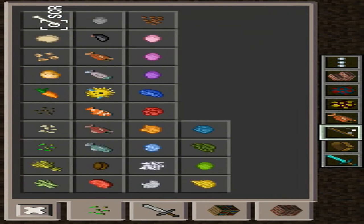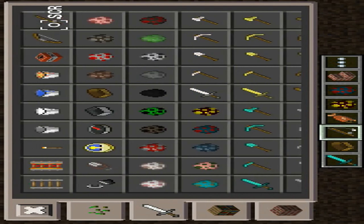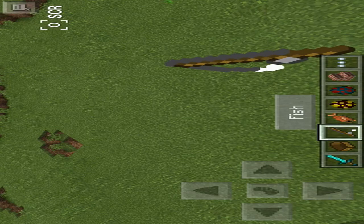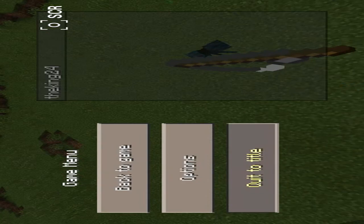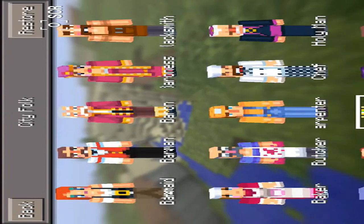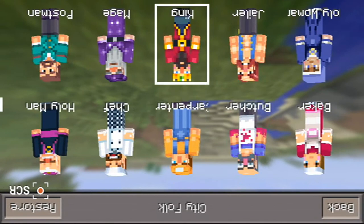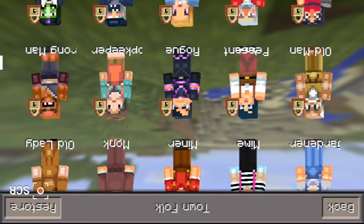Oh yeah, they actually have skins — oh yeah, so this is my skin. It's in the options but it'll say you can't download skins from that. I bought the whole city folk texture pack. Here's all the skins — I didn't buy that one.